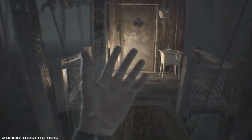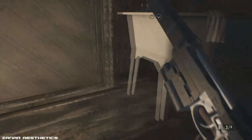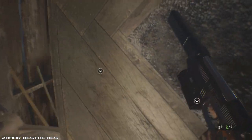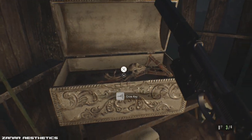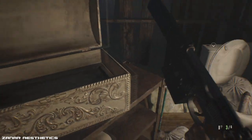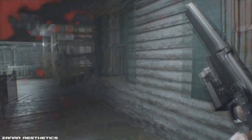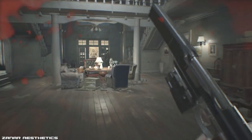I'm gonna show you how to get the grenade launcher in Resident Evil 7. First of all, you need the crow key — don't worry about missing it because you can't, it's part of the game. Once you have the crow key, you have to go back to the main house and go to the dining room. Just follow the video and enjoy.